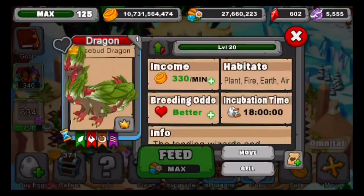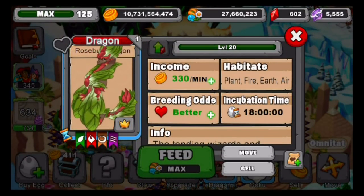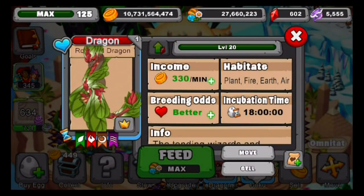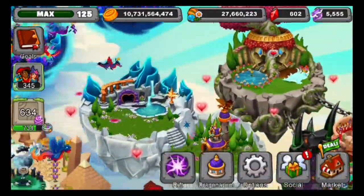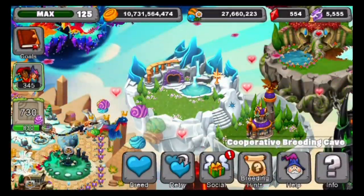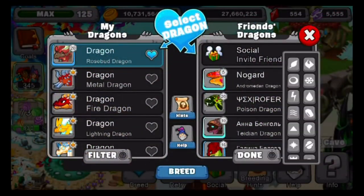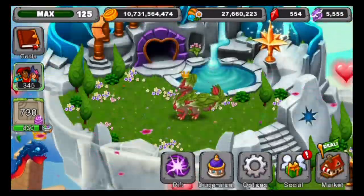That is the new Rosebud Dragon guys, pretty cool. I'll place this in the co-op breeding cave for you guys. There we go, we got the Rosebud Dragon and I'll place him in the breeding cave right now. Let me remove this dragon here — I probably got something really rare. Let me place my Rosebud with a dragon. There we go. So we now have our two dragons breeding in the co-op breeding cave, and you guys are now able to breed it.